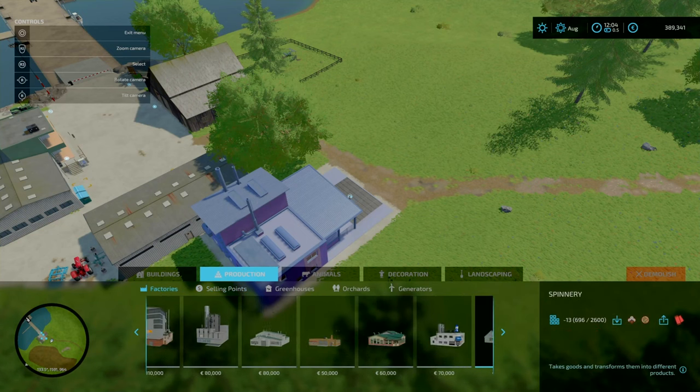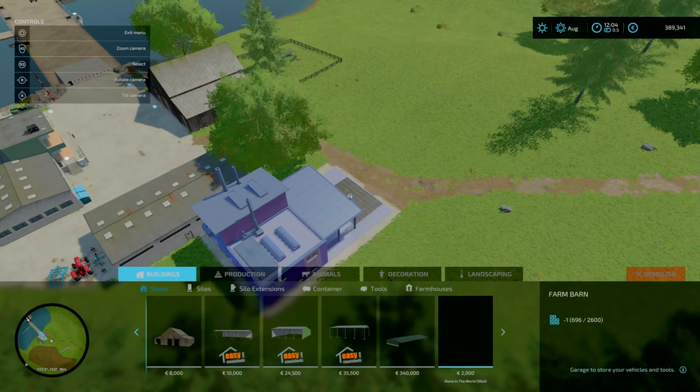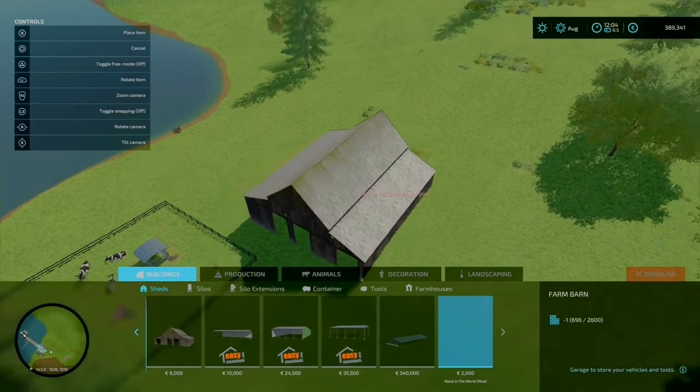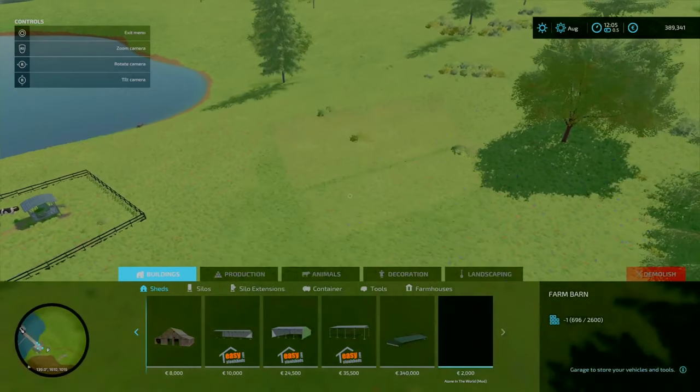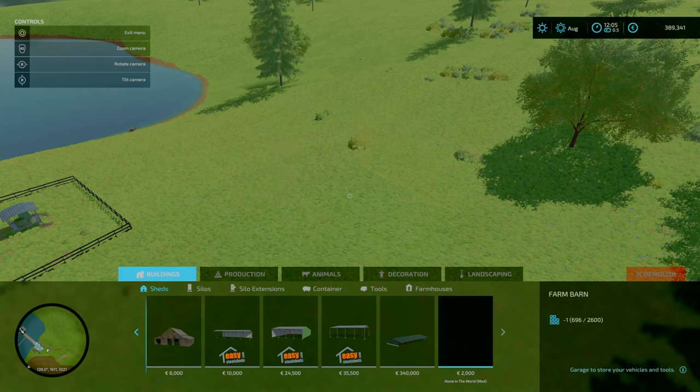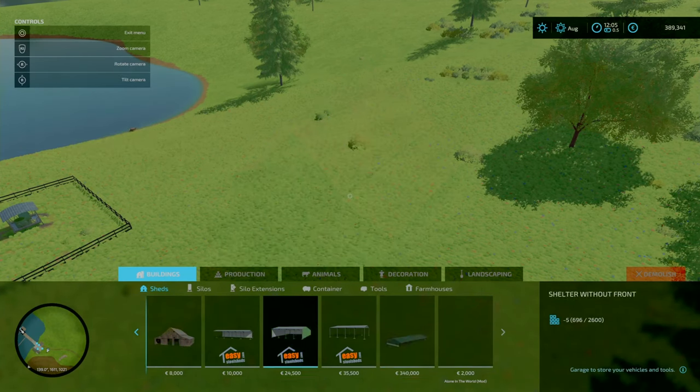In terms of other items, there are no customized placeables apart from the farm barn, which is very similar to the base game version.